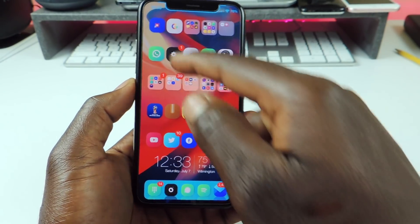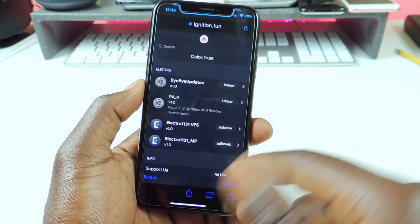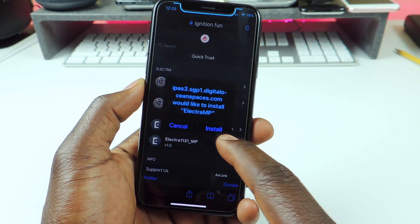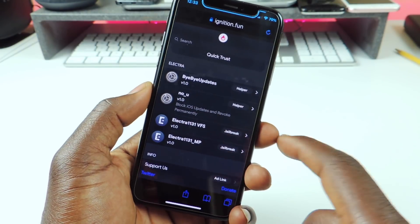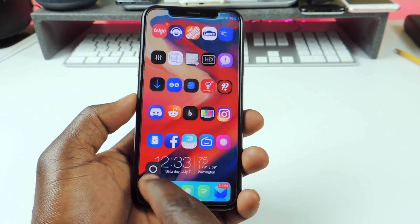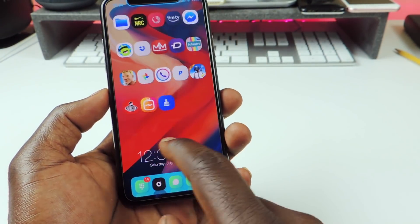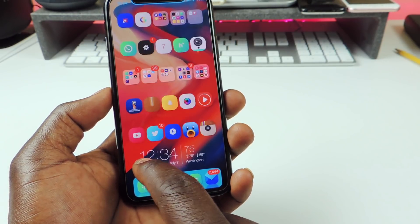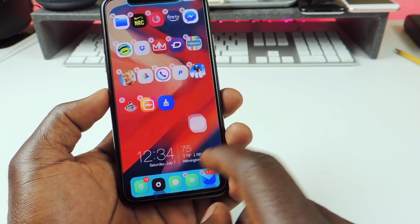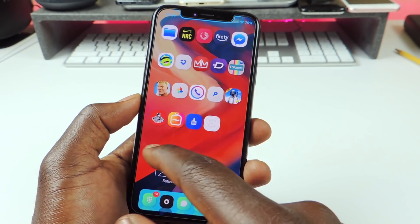What you want to do now is go to the website — and you can also block updates and all that kind of stuff right from here. There it is installing right there on the screen. You just want to drag it to whatever page you want to use it on, or just leave it. And there it is right there — you have that one right there.